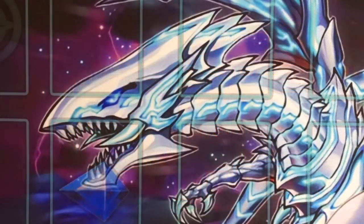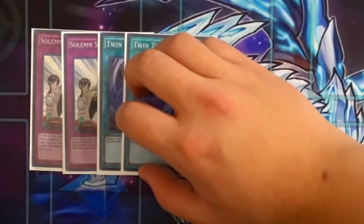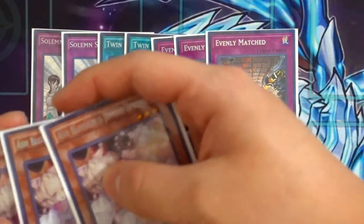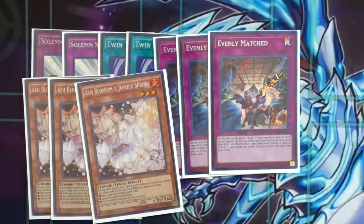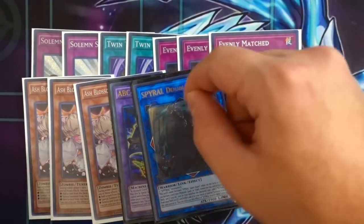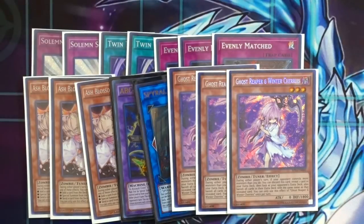For the side deck: Double Solemn Scolding — really good when going first. Double Twin Twisters as going-second cards. Evenly Matched is really beneficial in many matchups. Triple Ash Blossom is a really good card to combat today's metagame. Ghost Reaper and Winter Cherries are played for targets like ABC-Dragon Buster and Double Helix — Triple Ghost Reaper for those targets.